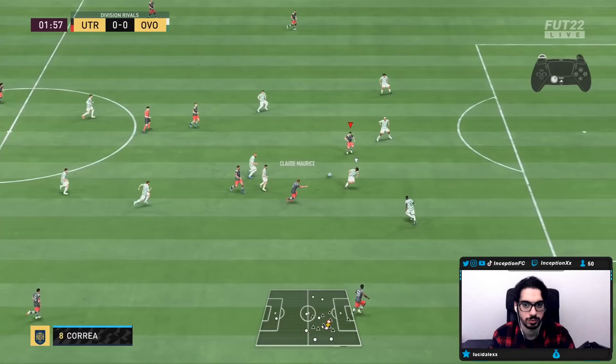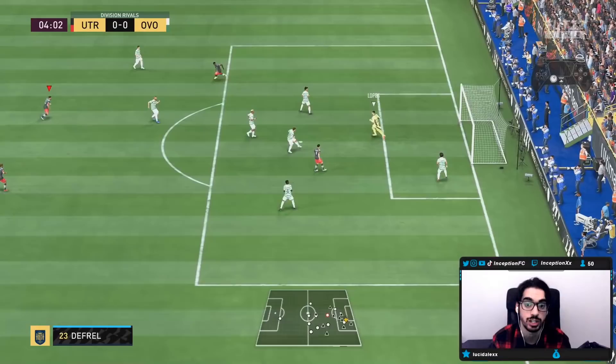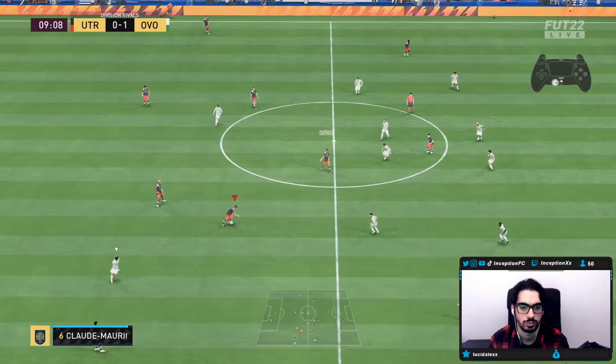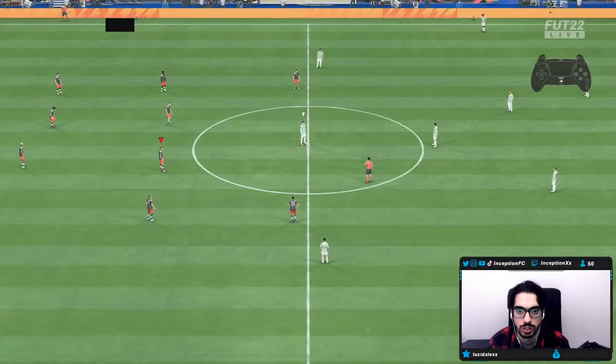You can already tell that a card like this with his explosiveness is actually very cool to work with. White-timed shot there — good animation for the strike. Great interception there, we'll take that. First-time strike — way too much power again by me. Beautiful goal, we work that angle there, get the near post. Good stuff.